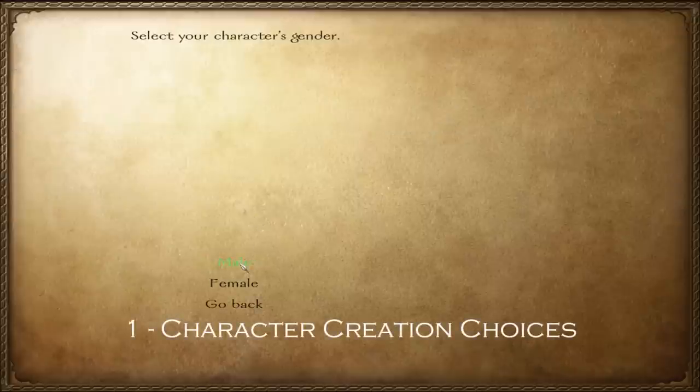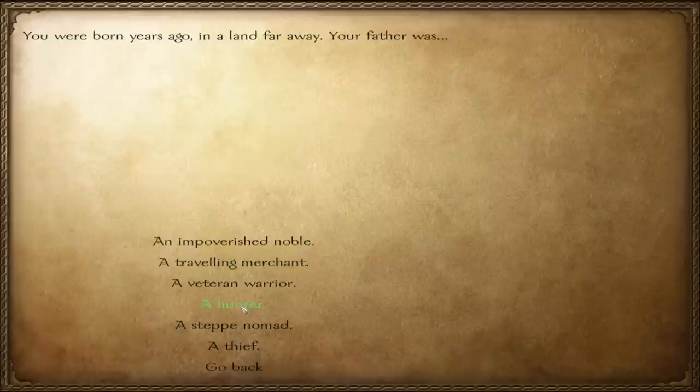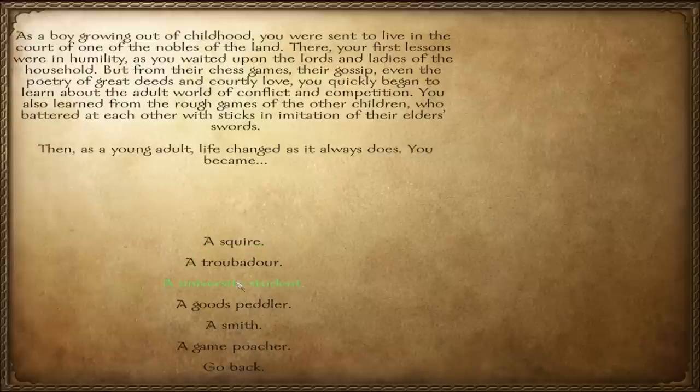Jumping right into it: when you're making your character, you have a lot of decisions to make. Some of them are self-explanatory, like choosing your father's profession, but some might affect you in ways you might not expect. There's going to be a link in the description that will show you exactly what each choice does to your character.